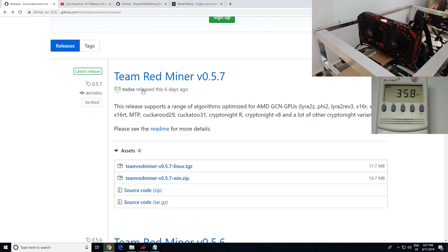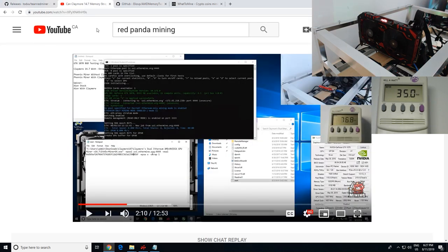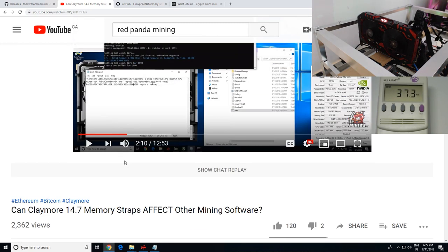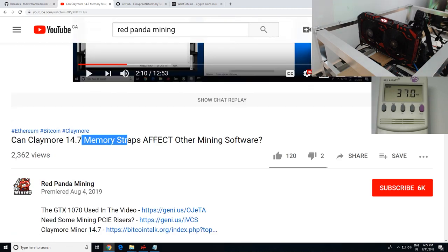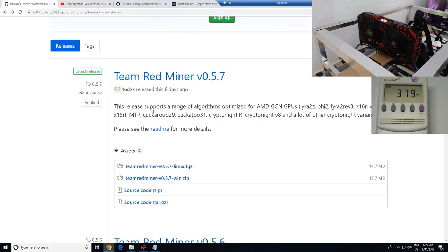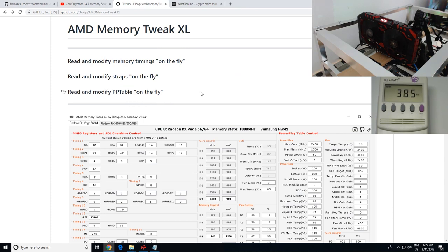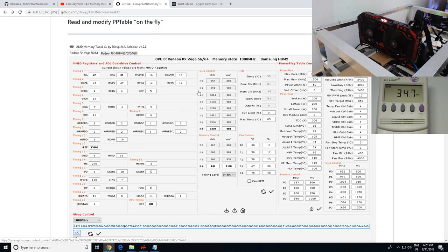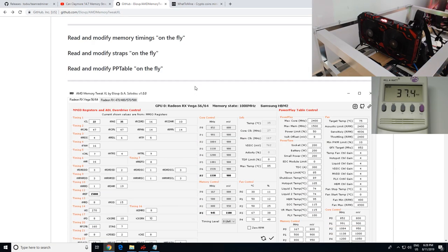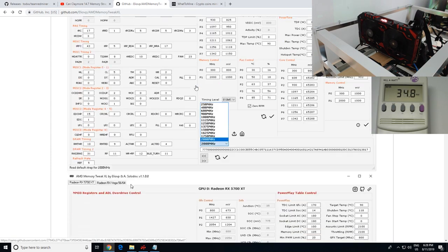I've already gone ahead and downloaded it. But here's the kicker: what I want to do with Team Red Miner is also test out Claymore 14.7 to see if the memory straps will affect Team Red Miner. You may have seen my video from about a week ago, August 4th, where I tested a NVIDIA GTX 1070 with Claymore 14.7 and other NVIDIA software to see if it affected hash rates — and it did, a little bit. With AMD, I'm curious to see if Claymore's memory strap injection will affect Team Red Miner. I also know there's the AMD Memory Tweak tool, which doesn't require Claymore, and I'll make a separate video for that. For now, I'll test with Claymore 14.7 first.